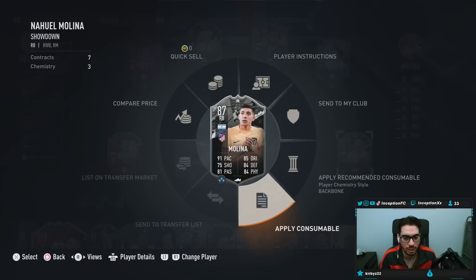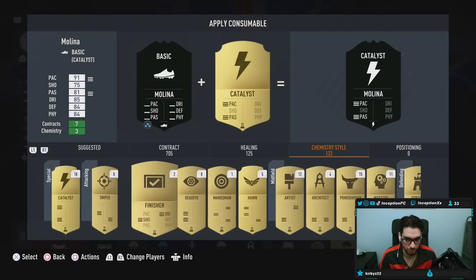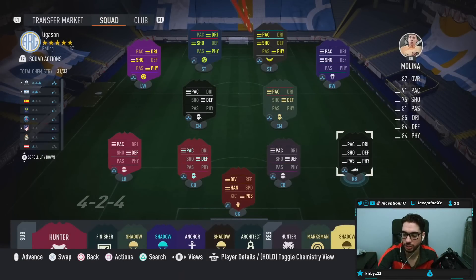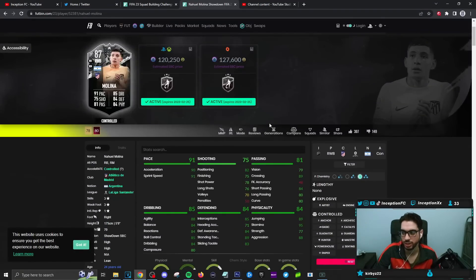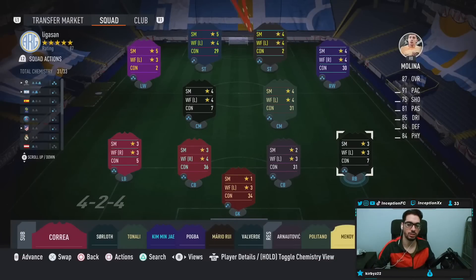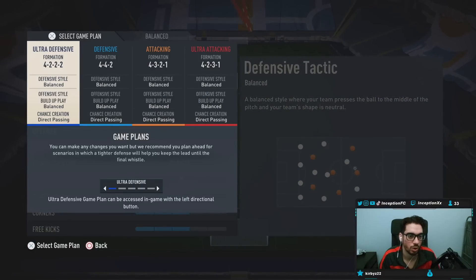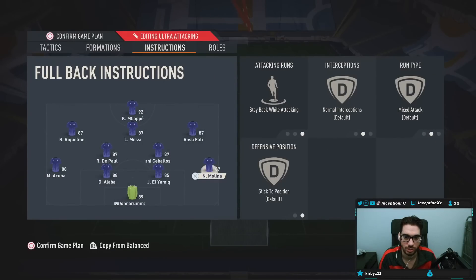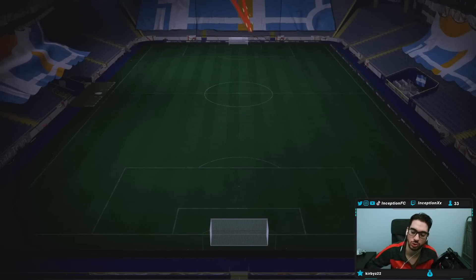So with Molina, I probably have to go ahead and pick up a shadow chemistry style because I don't think I have one — I do not. I want to see if people give him an anchor, I'm just curious. Pace is just so important in this game. I'll pick up the shadow chemistry style and I'll be trying him out probably in the 3-4-2-1. I'll probably switch to it at some point, and then we'll also use him in the 4-2-3-1. Stay back while attacking.